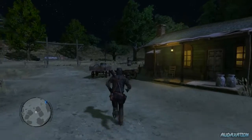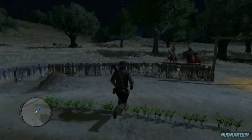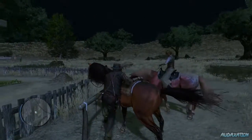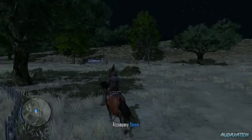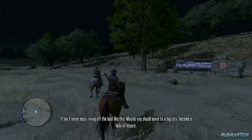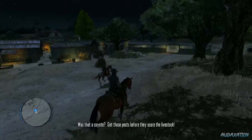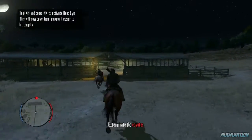I guess this game is just vague or something. I guess we're going to go back and get on our horse. Either way, I don't know what I did — I guess I just had to walk around. That was weird. I kind of ended the last episode in a strange place, right in the middle of this Bonnie mission quest. It's not even people — it's literally rabbits. Now it says coyotes, so now we gotta exterminate coyotes too.